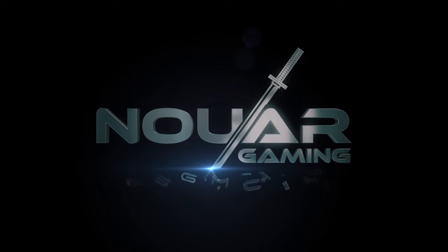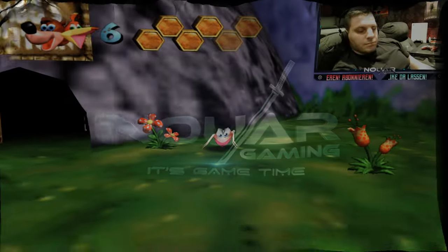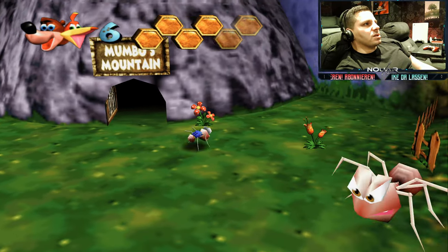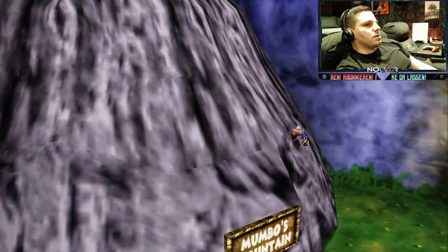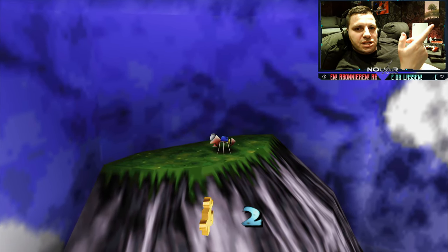Danke, dass ihr dabei seid. Wir sind aus Mumbo's Mountain raus. Dann klettern wir hier hoch – mit der Ameise haben wir jetzt die Fähigkeit, da hochzuklettern. Und wir holen uns dieses Puzzleteil.